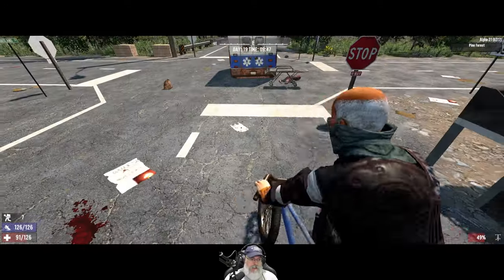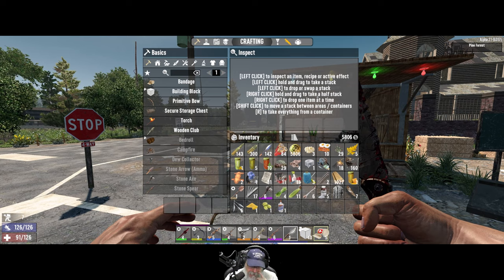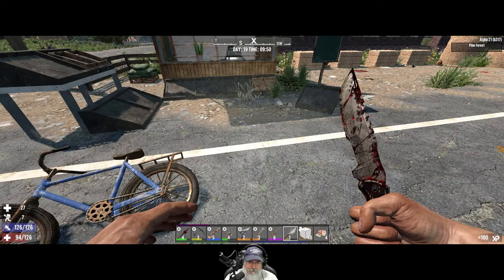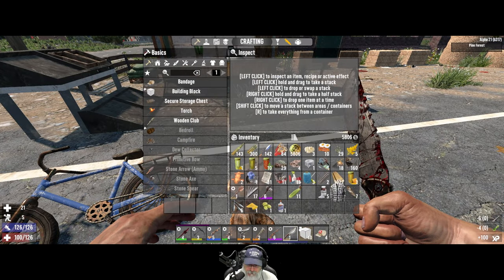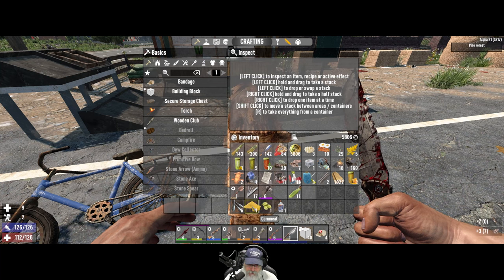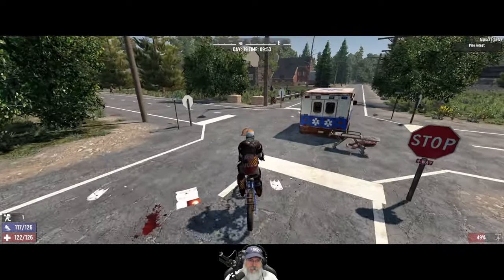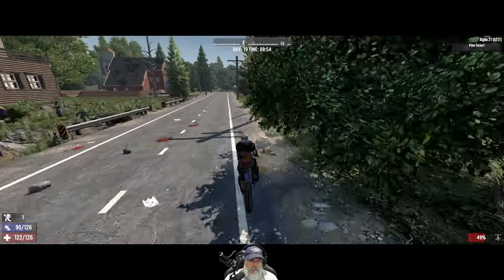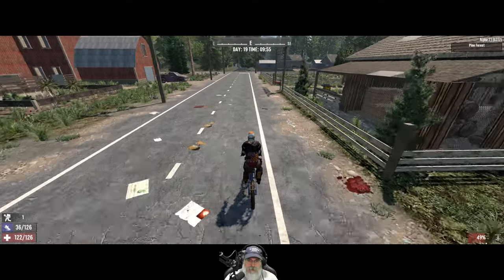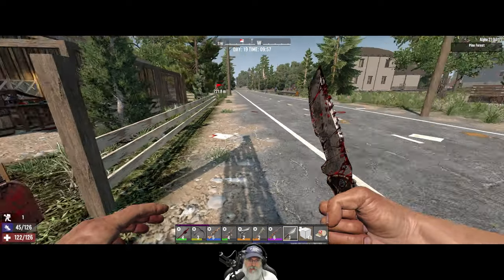Why don't we just zip on down this street — we're gonna get chased, but I just want to see what's there. Yeah, I think we'll screw that. Don't need one. Cornmeal. Copper Russki. Here's a mailbox, and some more corn too.